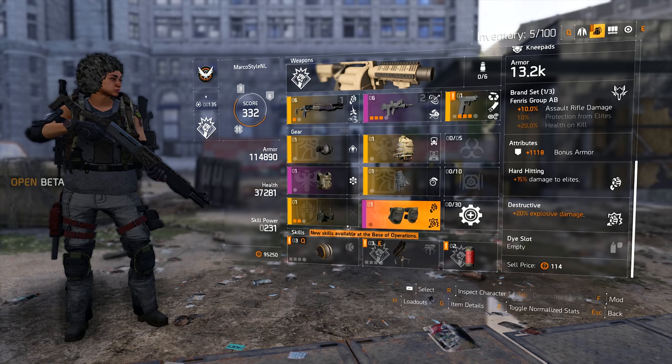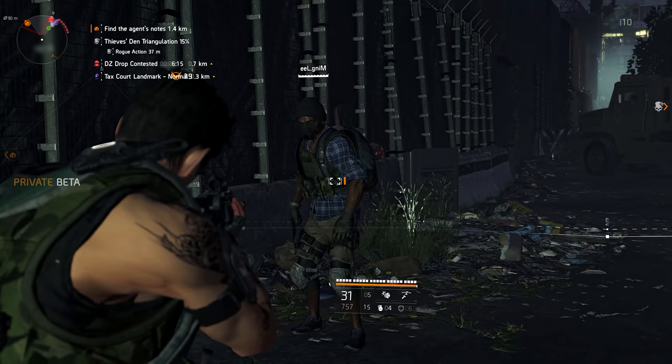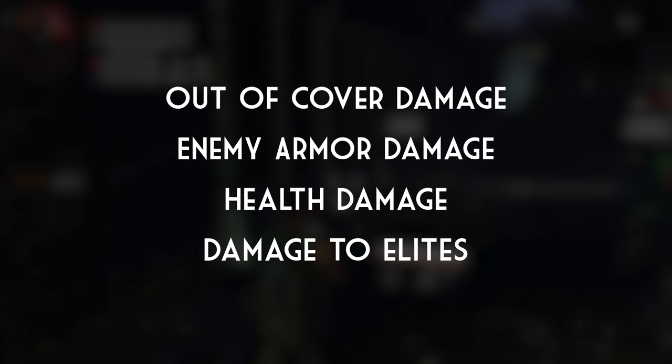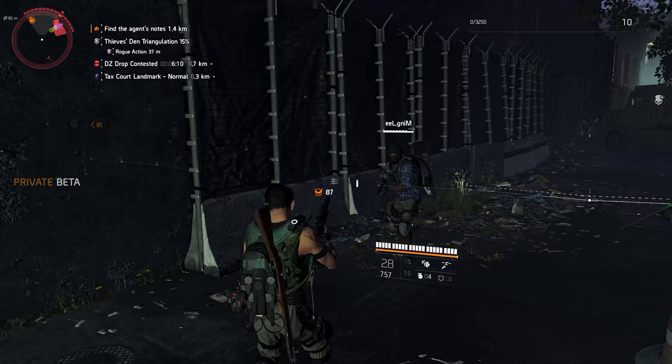There are also a few more situational damage boosts that you'll see more of at endgame. There are four additional damage types on top of the ones already discussed: out of cover damage, enemy armor damage, health damage, and damage to elites. Out of cover damage is extra damage to targets that are out of cover — this applies when the enemy is out of cover, not when you are. It works on both players and NPCs.